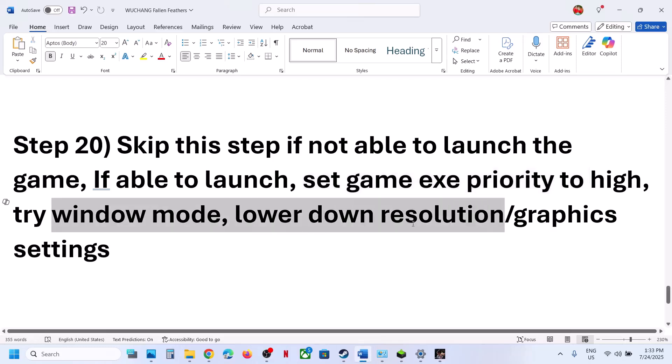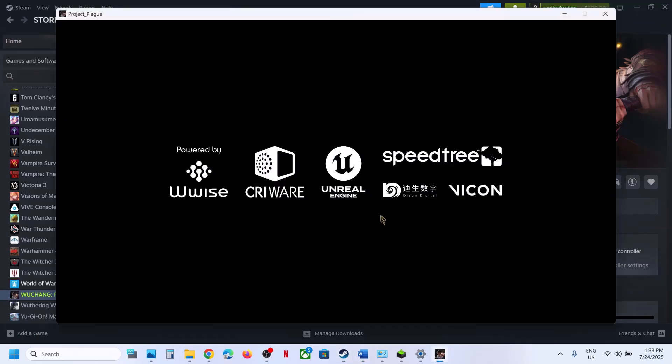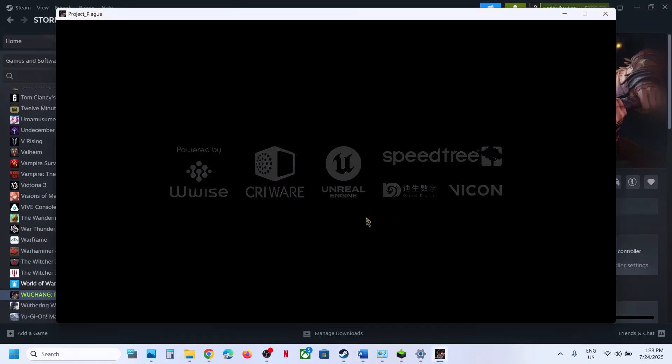You can also try Window Mode, lower graphics settings, and turn off frame generation. Once you launch the game, go to the game settings.